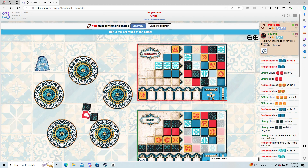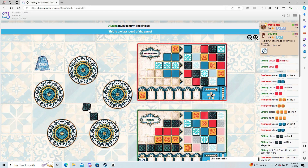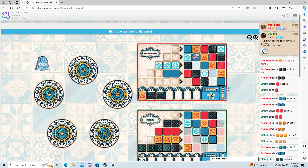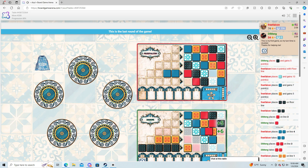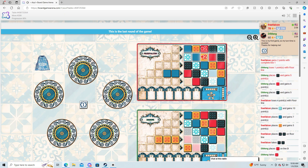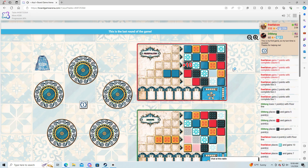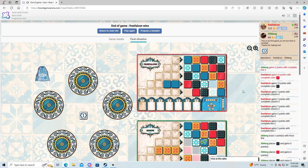So he'll probably take the red, right? That'll leave us with two negatives. There we go. Looks like 121 — that's a pretty good score — to 69.